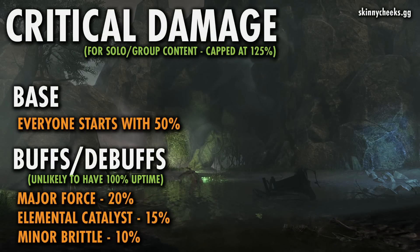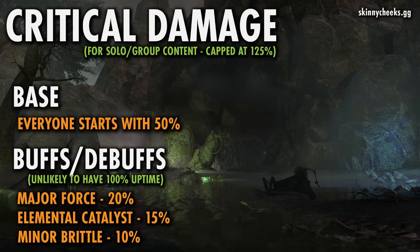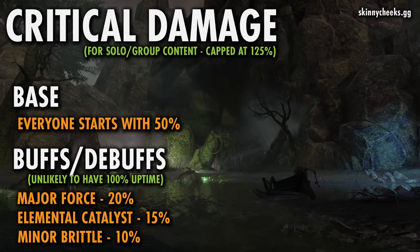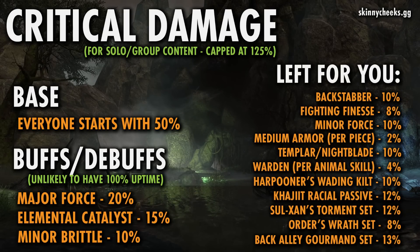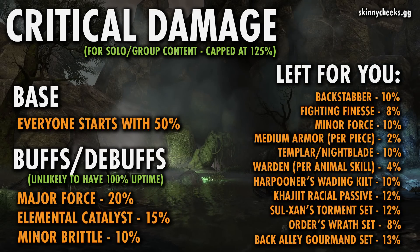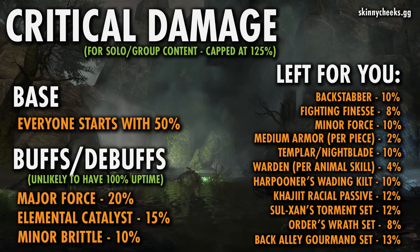As I mentioned earlier, there are a number of ways to build to get to that crit damage cap. For organized group content, you'll commonly see Major Force from Warhorns, the support set Elemental Catalyst, and Minor Brittle from Frost Staves. These get you up to 95% of that 125% cap, leaving you 30% left. However, it's worth noting that aside from really sweaty groups, you probably won't have the best uptimes on these group buffs and debuffs, so I often will build a little bit over that 125% cap for most runs just to account for that.